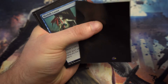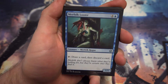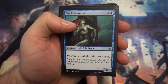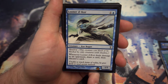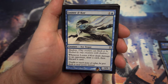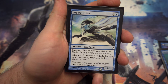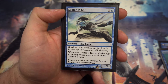Next up we've got Merfolk Looter — just a nice body, tap it to draw a card and discard a card, getting through your library. Next up we've got Looter il-Kor — for one and a blue, a 1/1 with shadow. Whenever it deals damage to an opponent, draw a card then discard a card. I don't think I have anything else in the cube with shadow, so more often than not it's going to get through and deal some damage unless people want to remove it.